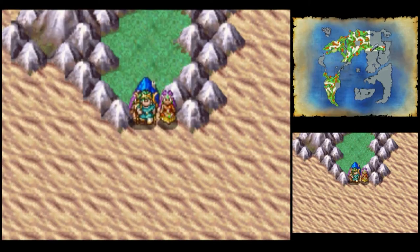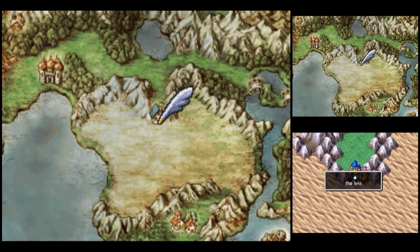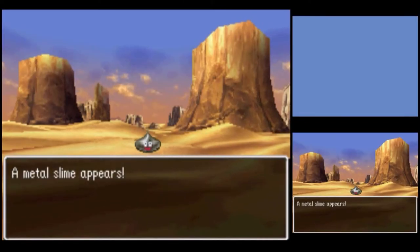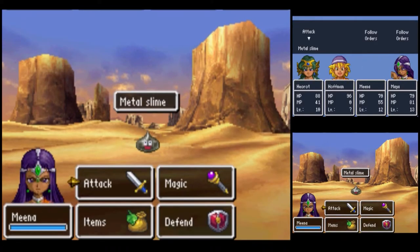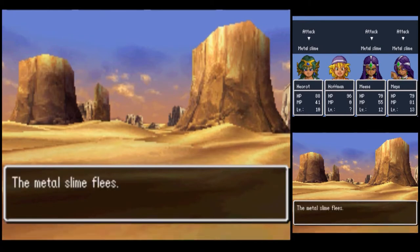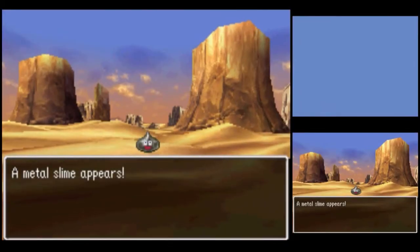In the previous video, we went to the cave to the east of here and retrieved the symbol of faith from the Cave of Betrayal. We gave it to Hank Hoffman Jr., and now he has joined the party. More importantly, he has brought along his horse, Mary Lou, and her wagon. So now we can cross this desert to the south.